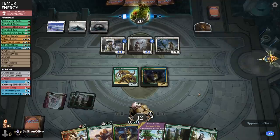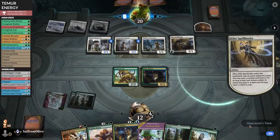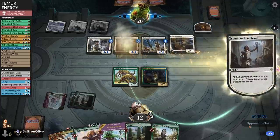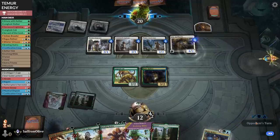Opponent plays Faceless Haven. The only good news is they are a little stuck on white mana. We did not draw any removal this game. Elite Spellbinder — that is also bad. Grows the dorks. Takes our Bristling Hydra, I assume — wait, takes Rogue Refiner instead. Interesting. I assume they just start growing the Spellbinder, which seems like the logical choice.